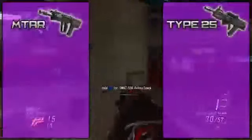The MTAR is the first assault rifle available in the game, and just like its cousin from MW2, it's meant to be an overall all-around good weapon. The Type 25, however, is a purebred assault rifle that we're all used to and is rapidly becoming people's favorite assault rifle of choice. Which gun is better is personal preference, but they complement different play styles.